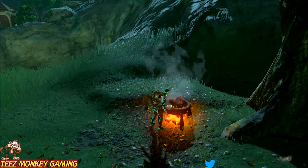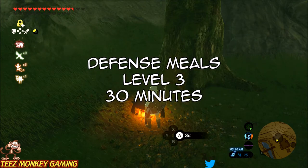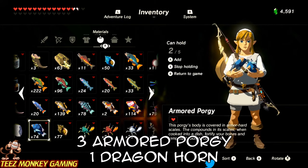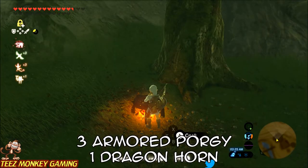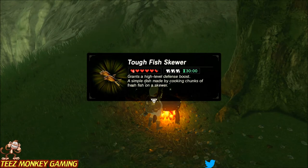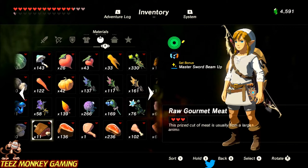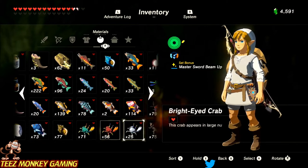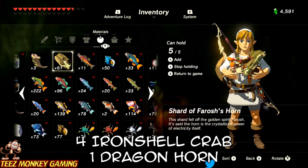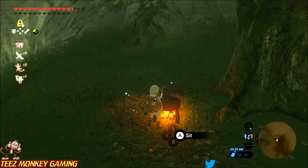The same principle applies with the mushrooms: if a mushroom is defense-enhancing, just use four of them and a dragon horn to get 30 minutes. For armored porgy, just like the mighty porgy for attack, use three armored porgies and one dragon horn. Next, the same thing with the crab — instead of the razor claw crab, use the defensive version, which is the iron shell crab: four of those plus one dragon horn.